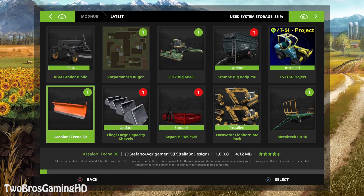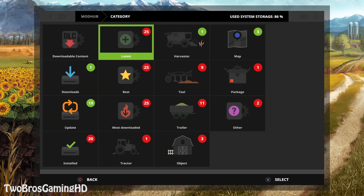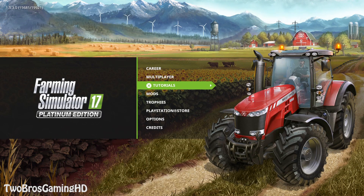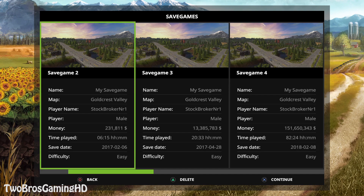We're going to install that right away. This is basically a blade — kind of a snow blade — and it looks quite cool. The Asaloni Tecna 30 is an Italian blade used to clear roads from snow. It looks like it's already downloaded. We got it all installed and approved, so we can now go ahead and get into the gameplay.